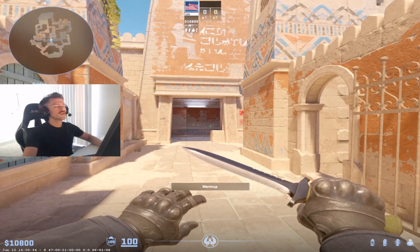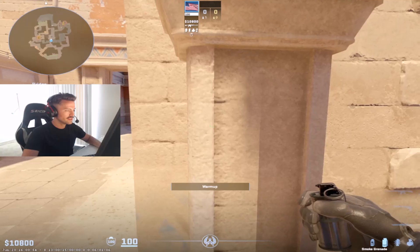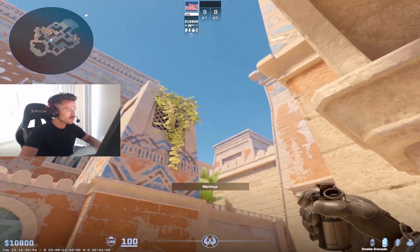Hey gang! I want to show you guys a useful smoke that you can throw from the mid window on Anubis. This is going to smoke Temple. I saw Halzerk throw this smoke in a match.